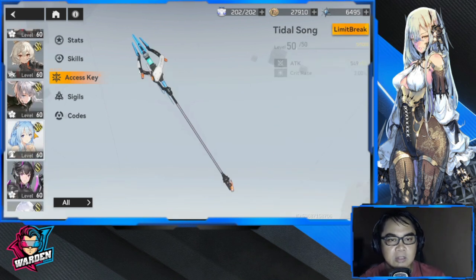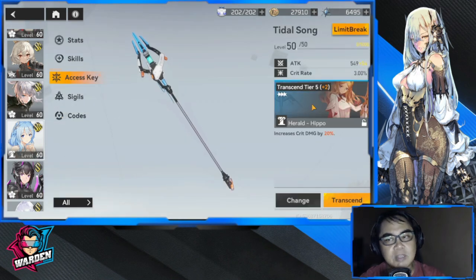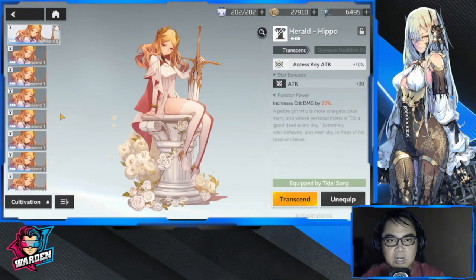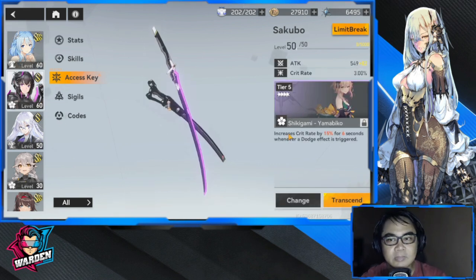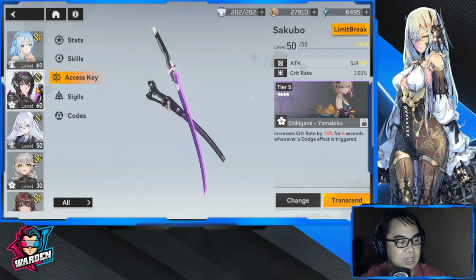Most of my characters already have unique functors. For Title Song Poseidon, I don't have a specific functor because functors are based on the group or faction your character is in. You cannot equip just any functor — it has to be equipped by modifiers of that faction only. So for Olympus modifiers, only Olympus modifier functors apply. It doesn't fit her, but I have no choice and will use it until I find a better one.